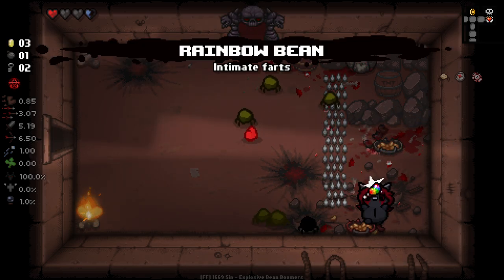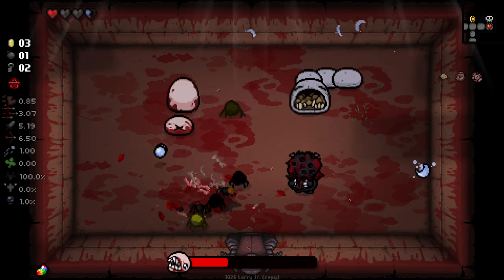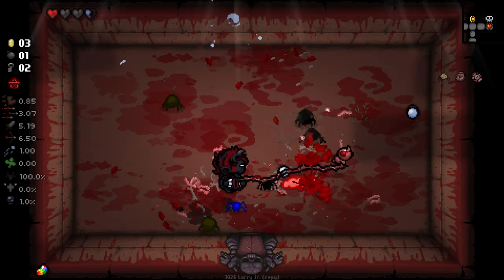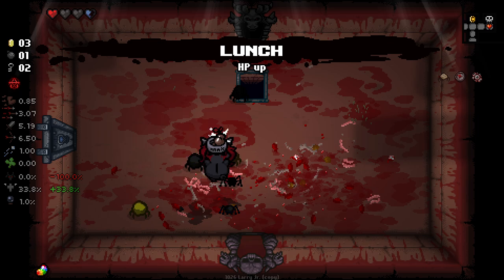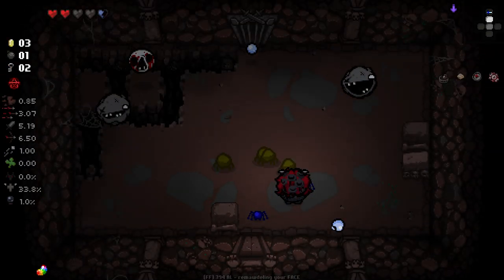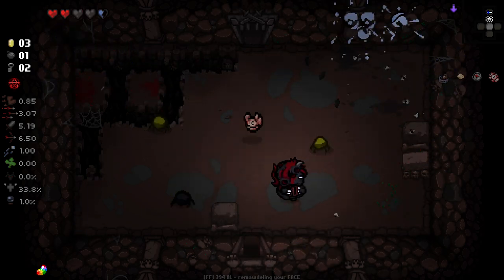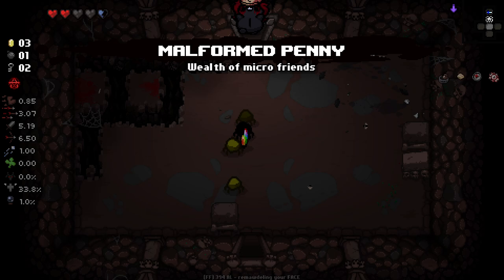Hello, hello. Can't remember what the Rainbow Bean does now, but I'll take it on board. Things are going very well so far. I'm going to go Angel Deal here. I realise I said I wanted Mum's Knife, but I don't really have the HP to trade away right now — although I do have a lot of strength, so trading away HP wouldn't be the worst of things.